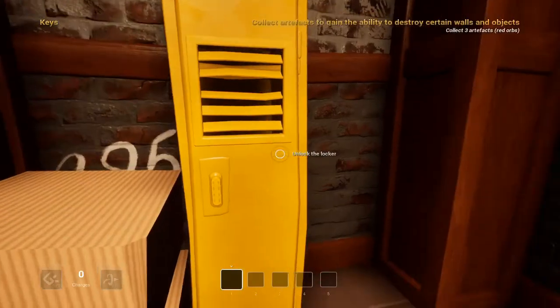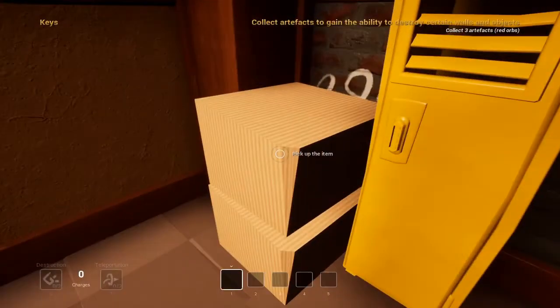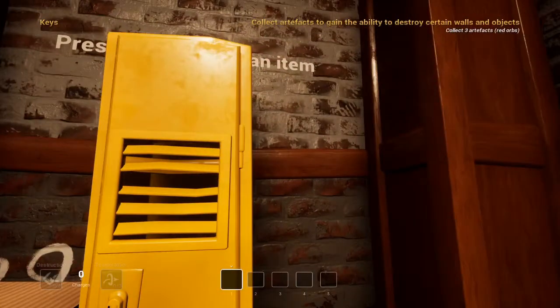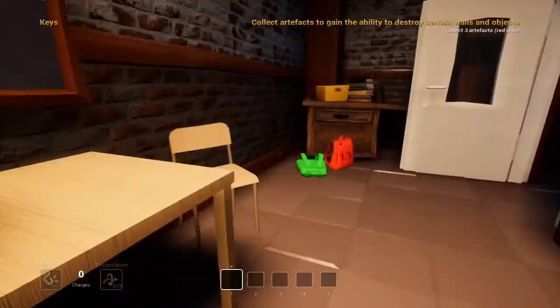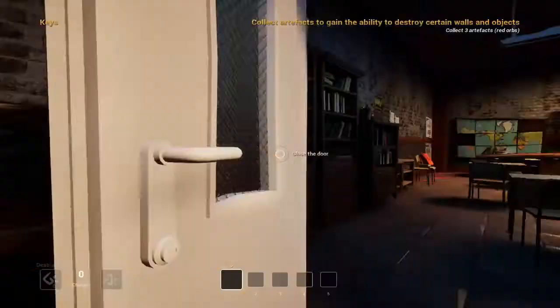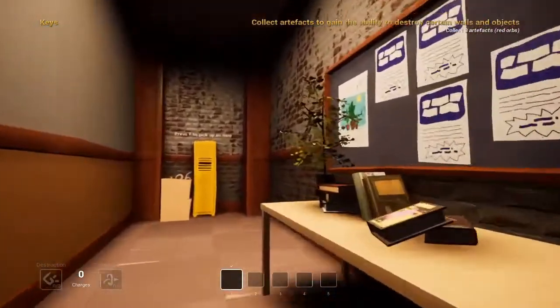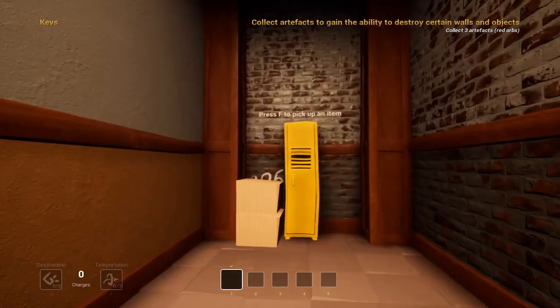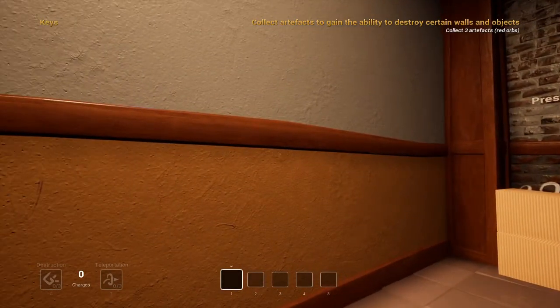Collect artifacts. Gain the ability through what? What do I do? Destroy certain walls. There's no... First, let's close this. Oh, he's gone. Oh okay, I thought I was dead. I don't think that's how you spell it.